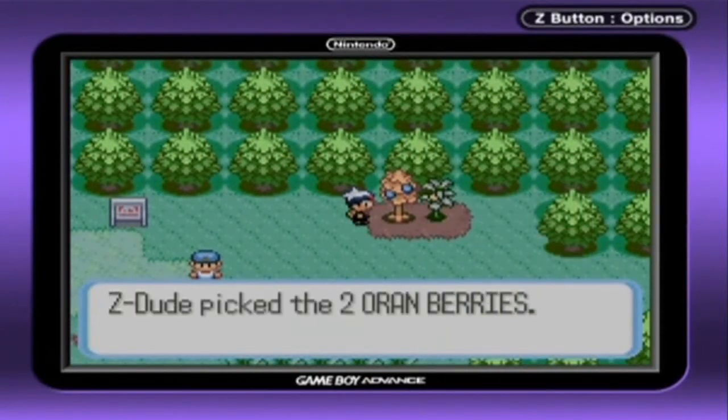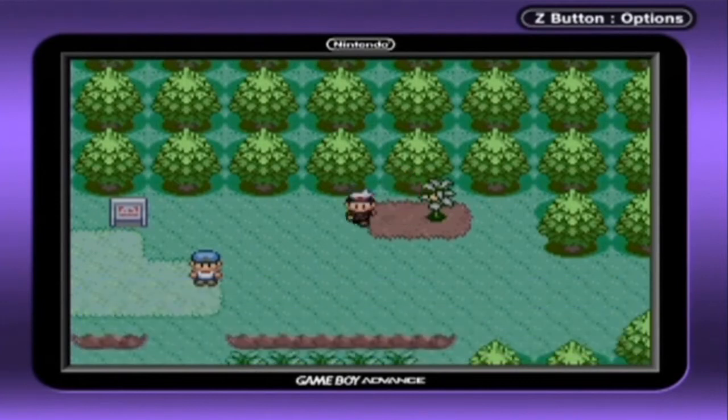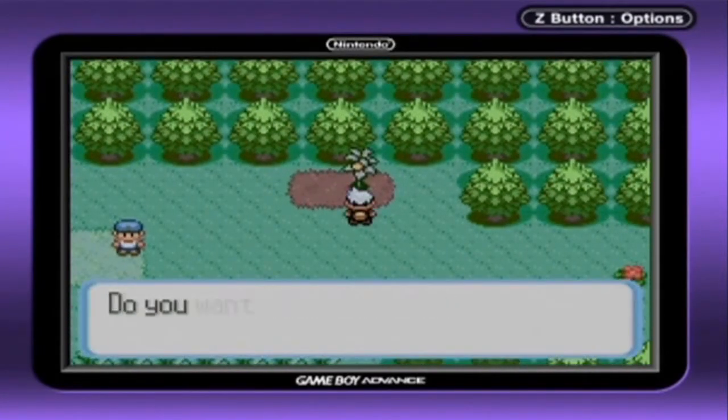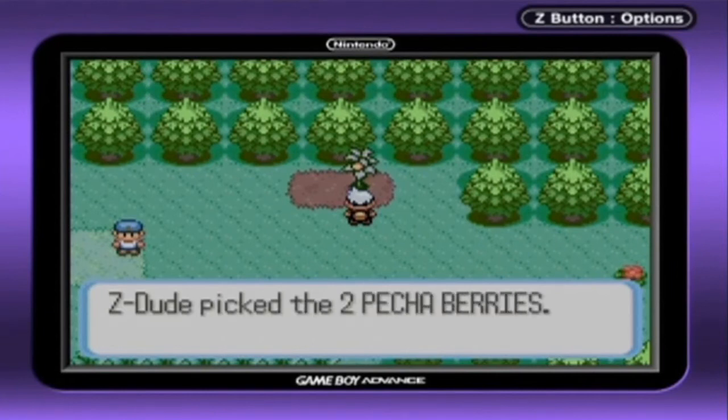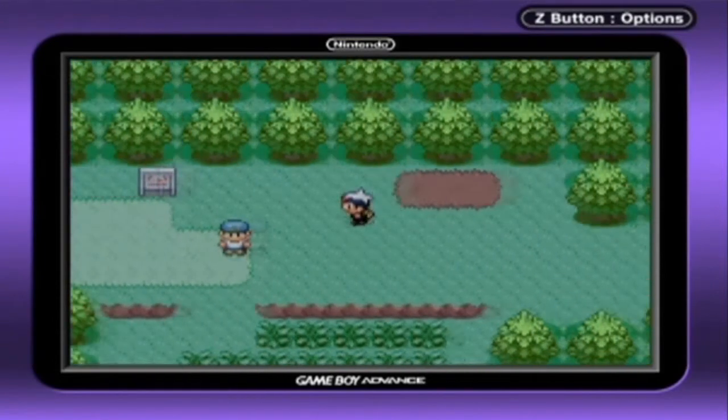We get two Oran Berries. And right here we have two Pecha Berries. Not sure why Sugar calls them Peecha — I believe in the anime they actually pronounce them Pecha, so that's how I'm going to pronounce them.